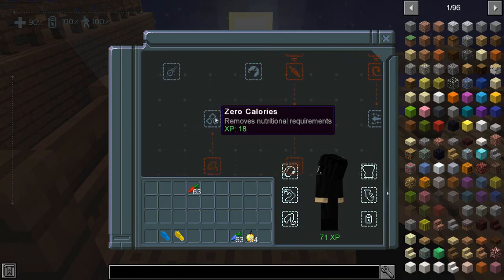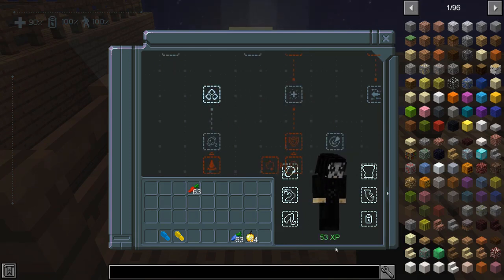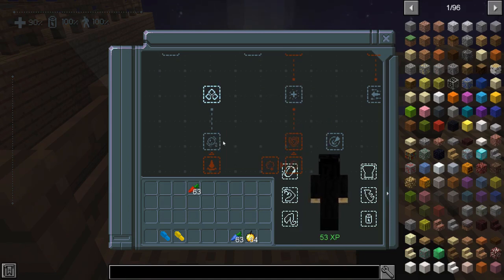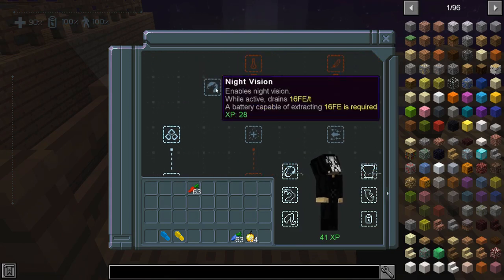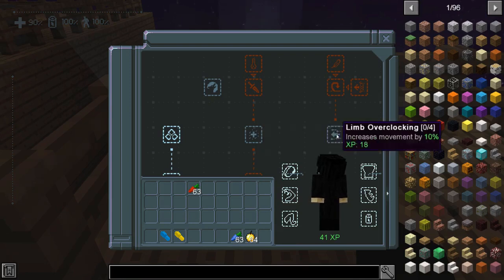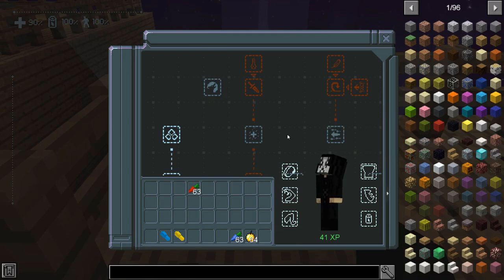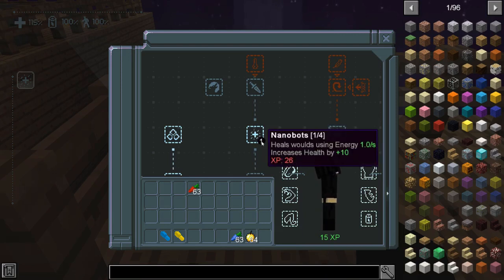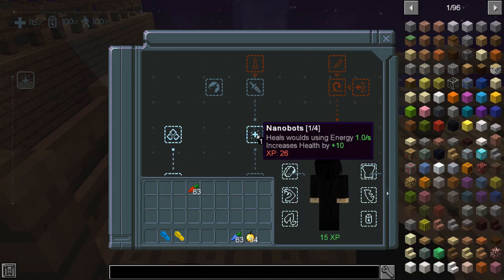To choose an ability, I'm going to start with zero calories — removes nutritional requirements, costs 18 experience points. If I click on that, I have now activated it and it has unlocked further options. With 12 experience points I can remove the need for oxygen underwater and I don't need to breathe. There's also night vision, nanobots which heal and use one energy per second but increase health by five so you heal faster, and limb overclocking which increases your movement speed. Some of these can be multiplied — nanobots is one of four, so I can activate it four times, increasing my ability each time.